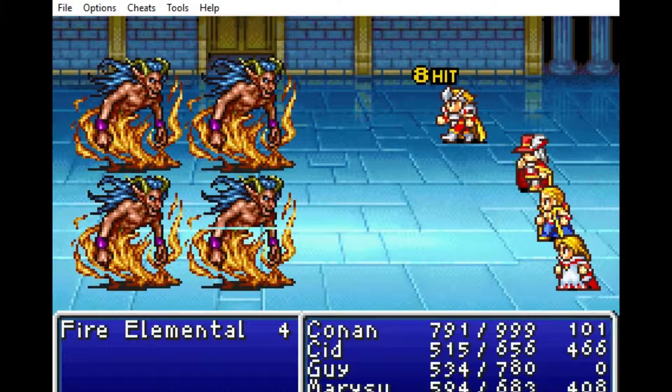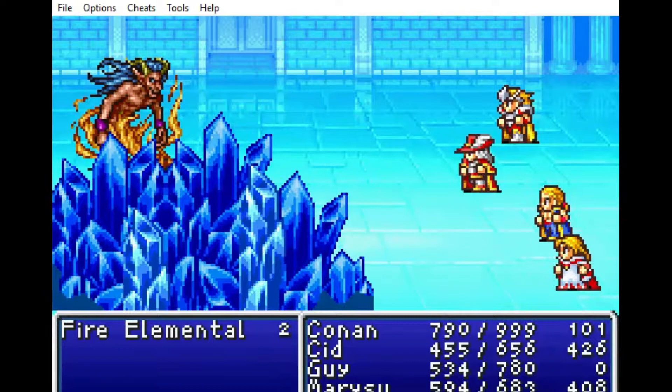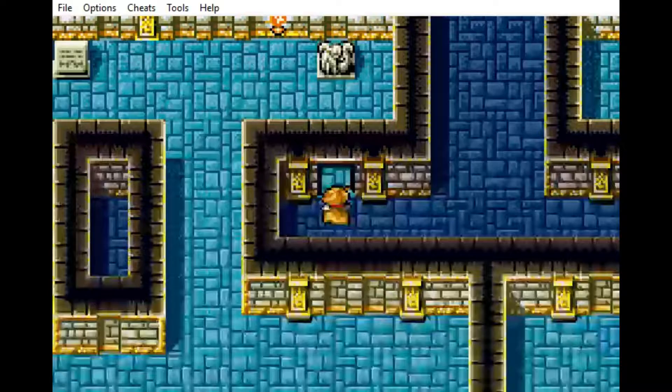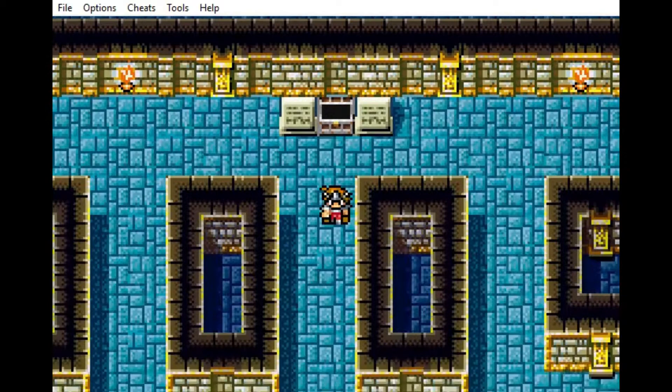Fire Elements — I remember these being a pain in the ass once upon a time. Now I'm just waiting to get to these stupid chests. Here we go: one Protect Ring — that would be good if we didn't already have four equipped.